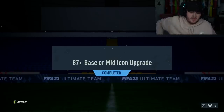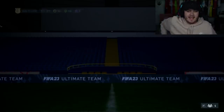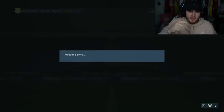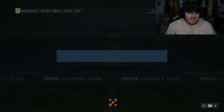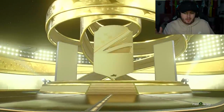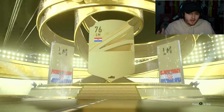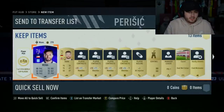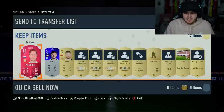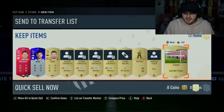My club has never been this muddy before in my life. I am down to literally my starting 11, my bench, 386 coins and whatever we get in this premium gold pack. We need something big here. 84 Perisic — we've got about 5k back in the club. That is clutch. And this is the point I'm at — I'm discarding this stuff. That's the level we're at.